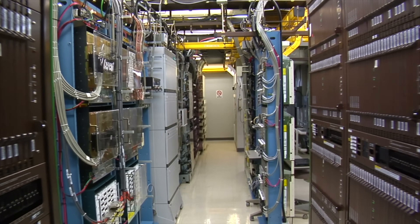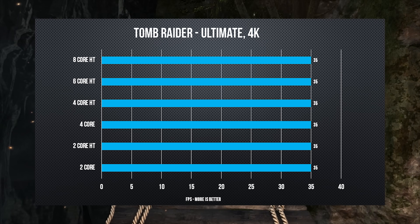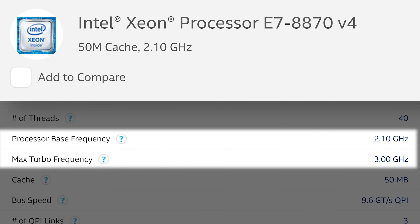Server CPUs are designed with stability and power efficiency in mind, since they often power systems that need to be running 24/7 in data centers with monthly power bills greater than what most people earn in a year. That is why their cores typically run at lower clock speeds than desktop CPUs. Also, one of the biggest reasons for buying server processors is to get more cores — but because most games can't spread their load over multiple cores very well, even a server CPU with 20 cores won't give you a noticeable boost, since it'll often have lower single-threaded speeds.